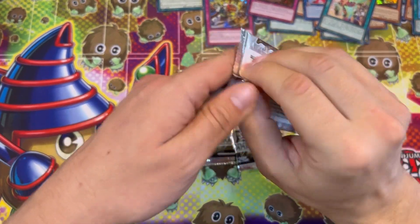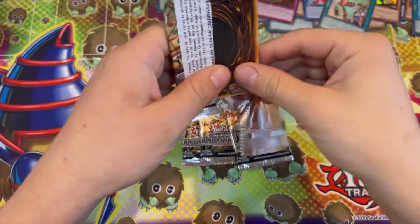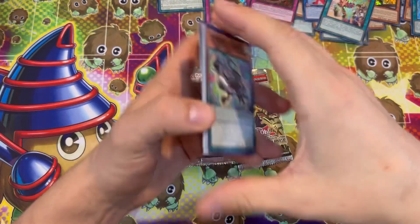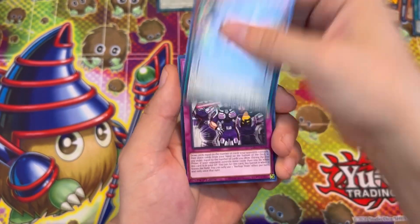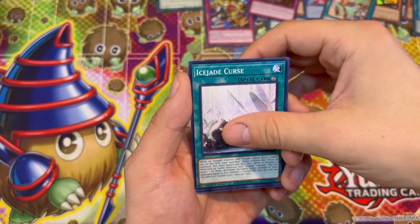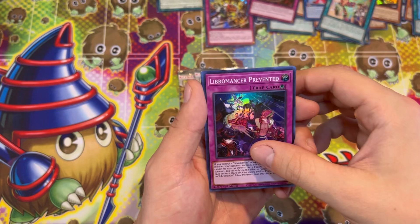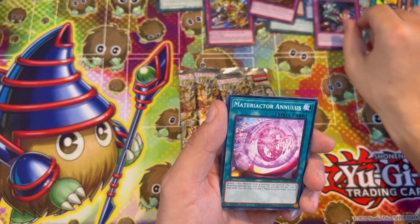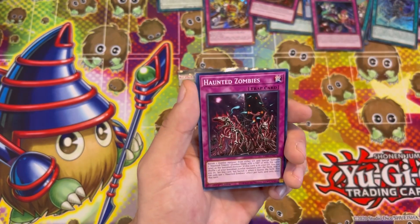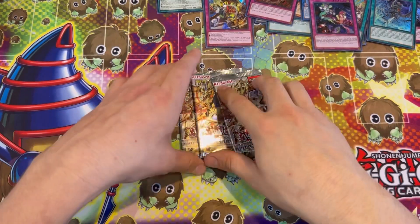Okay, we're down to four. Can we get lucky? I don't know — I think I've had my altars and secrets. All right, Libromancer Prevented, Libromancer — that might be a double there. No — I think I've not even got one double in the rares so far. I'm sure that will change.